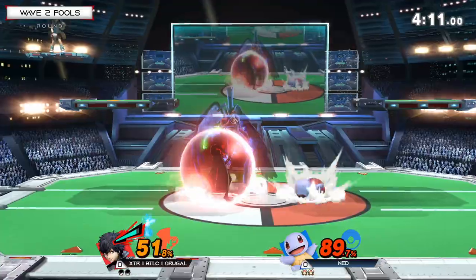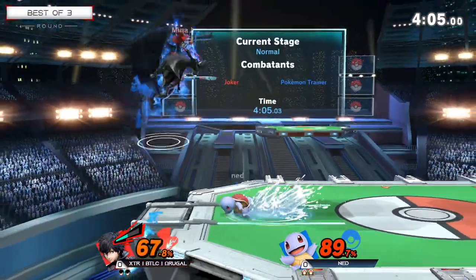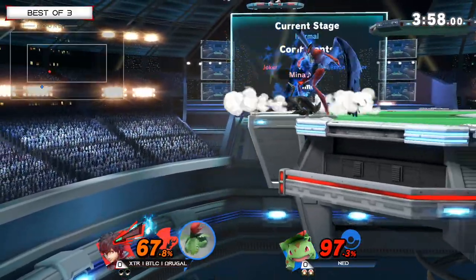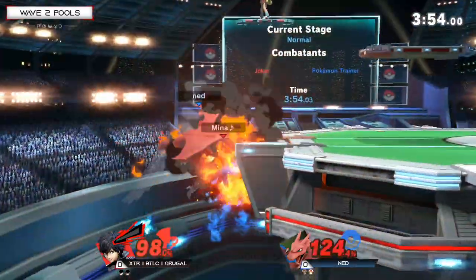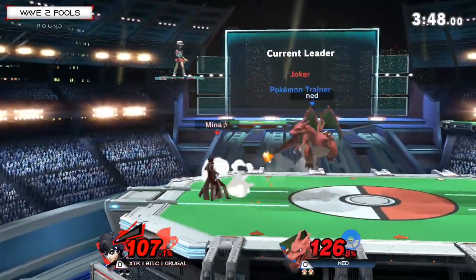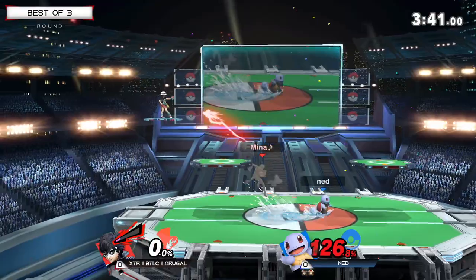Omega Rugal has Arsene here. It's going to be upon Ned whether he wants to chase it down to knock it off or try to camp it out — and it looks like he's taking the very aggressive approach. Doesn't get the spike hitbox there. He went for the footstool, and he finds the footstool! There's the counter. He tried to back air but techs it — that could have easily been Omega Rugal flubbing that edge guard and dying. But because of that tech, he managed to live for another few seconds.